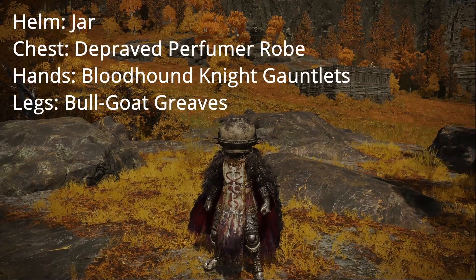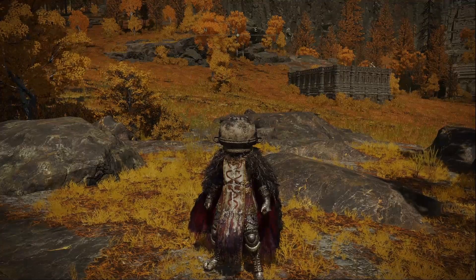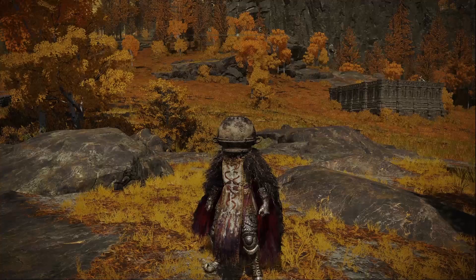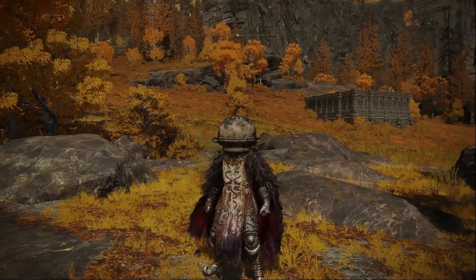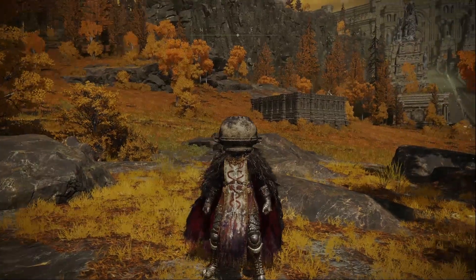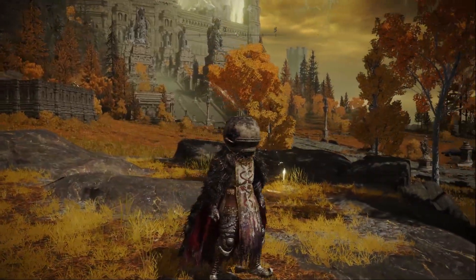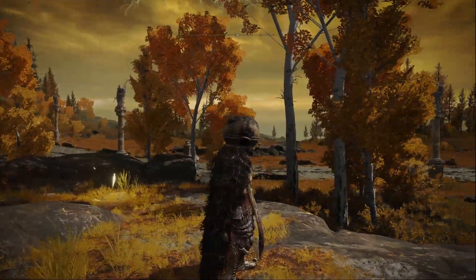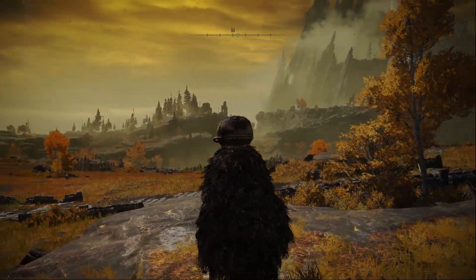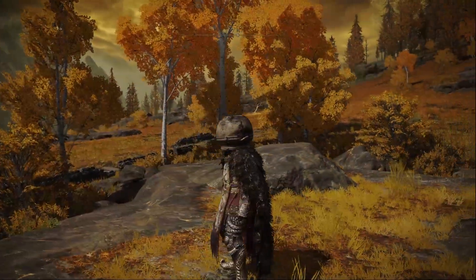The first one I'd like to show off today I like to dub the Wandering Jar Knight. This one uses the helm as a jar — obviously, wouldn't be much of a jar knight without a jar. The chest is the Depraved Perfumer Robe, a little bit lighter. The hands are the Bloodhound Knight gauntlets, and the legs are the Bold Goat Greaves. Here's a quick spin around. It even looks all right from the back, although the chain does sometimes clip a little bit into the jar, but that's not a big deal for me.